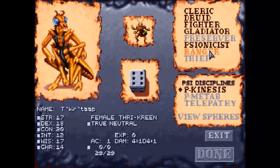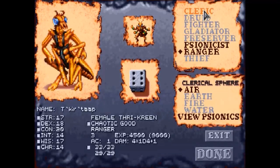Our thrykeen will be a ranger-cleric. One thing I didn't mention about thrykeens is they have extra limbs — four arms — so that means they get extra attacks. Additionally, thrykeens can also bite, and when they bite they can potentially poison somebody and put them to sleep.